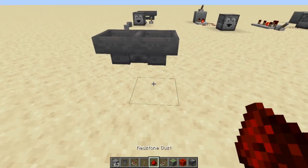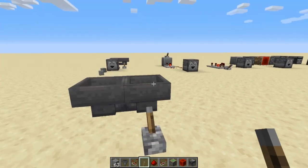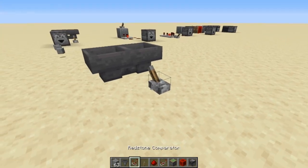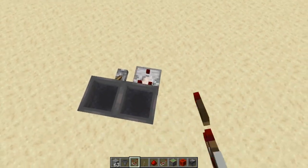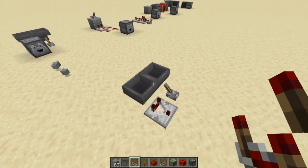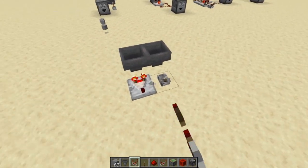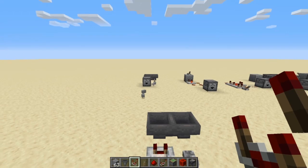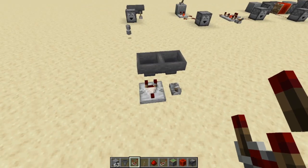In order to turn that off, you need to power this hopper. So get a lever and put it right there, and that will make it so nothing will come out of there anymore. Then what you need to do is grab a redstone comparator and put it right here, and that's it. That's your entire thing. Now if you turn that on, you're going to see that this clock is starting to work, and it goes at that exact same speed that that hopper or dropper was spitting those blocks out.